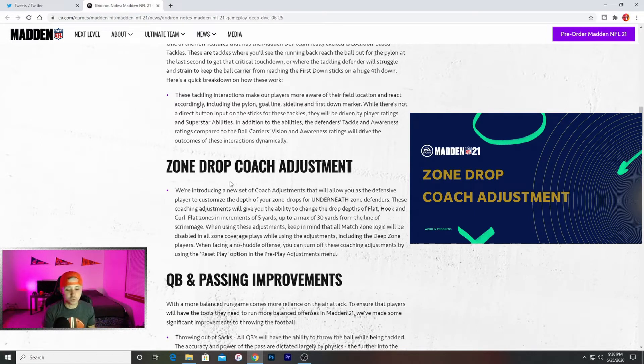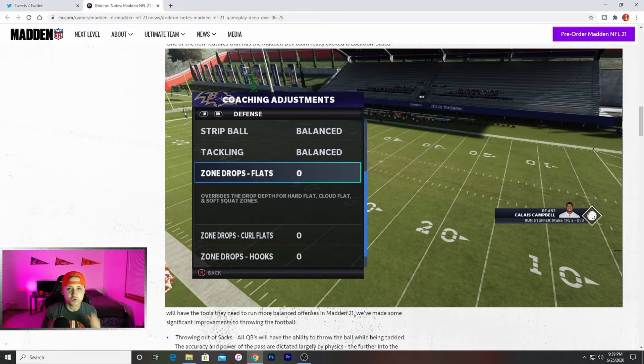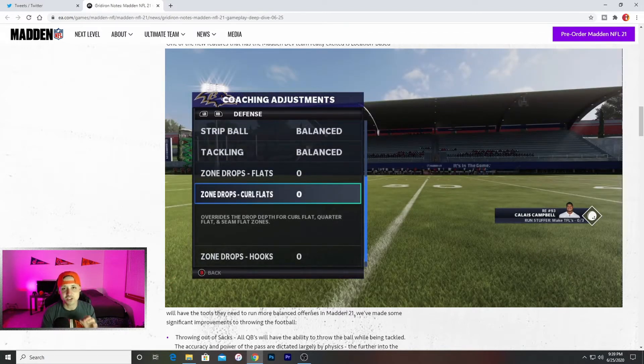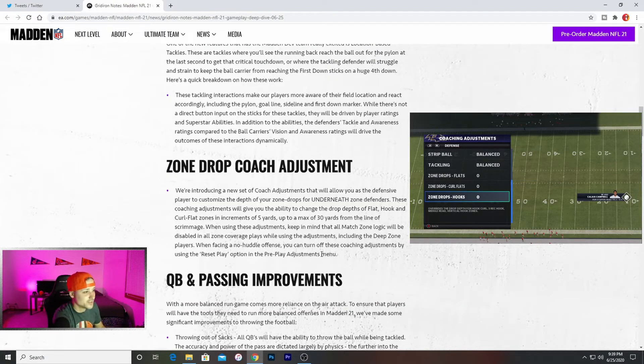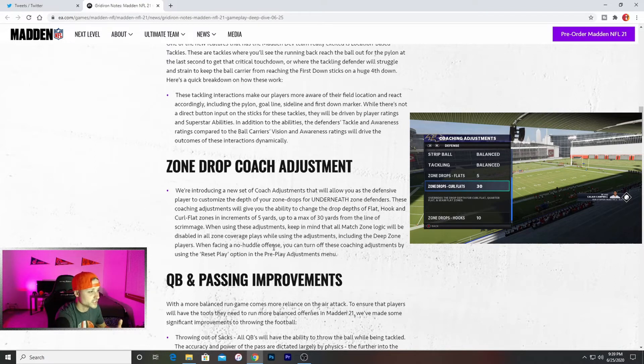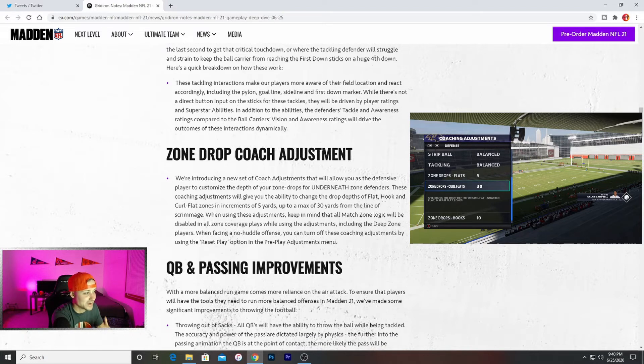We also got the zone drop coach adjustment — this is something new. A lot of people realize that when you throw rollout corners, your zones don't drop far enough back to stop that corner. In this screenshot you can see you will be able to adjust the zone drop of your corners. From the notes, you can go anywhere from 5 to 30 yards max to drop these guys out. The coaching adjustments from 5 to 30 yards will turn off all match coverages though. So if you have your guys set to drop 15 yards back, your cover three match coverage won't work. Also, when facing a no-huddle offense you can turn off these coaching adjustments using the reset play option in the pre-play adjustment menu. This is more for advanced players, but if you're getting beat by rollout corners and your guys only drop back 10, you can put them at 15 yards to help stop that.